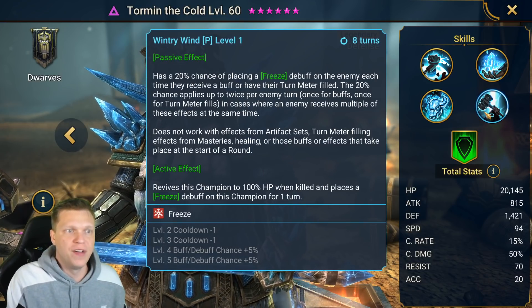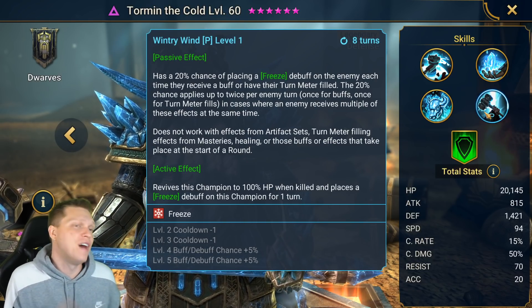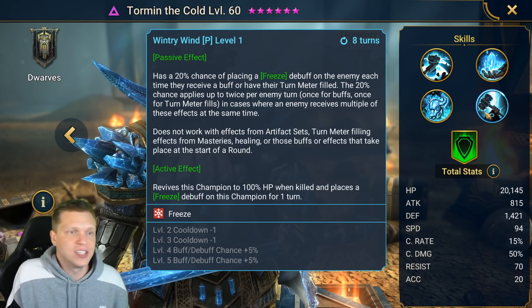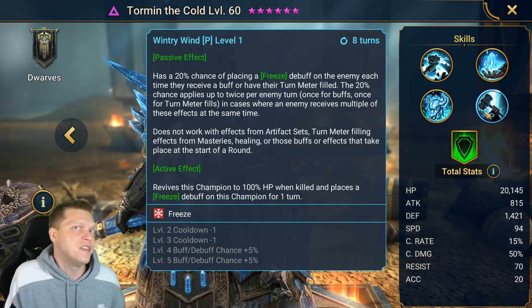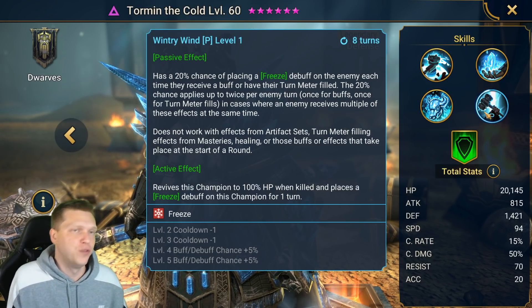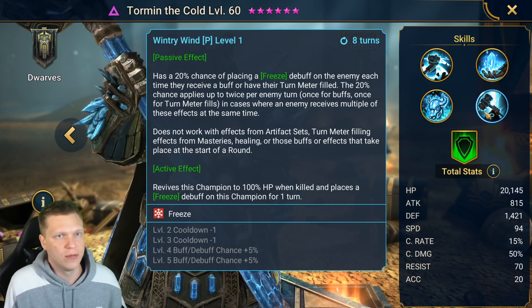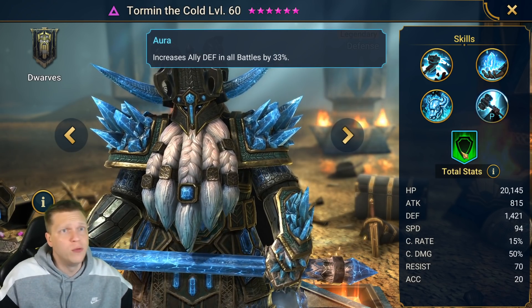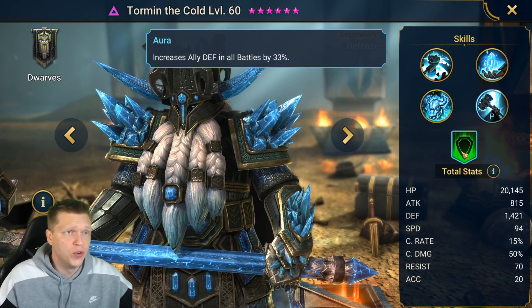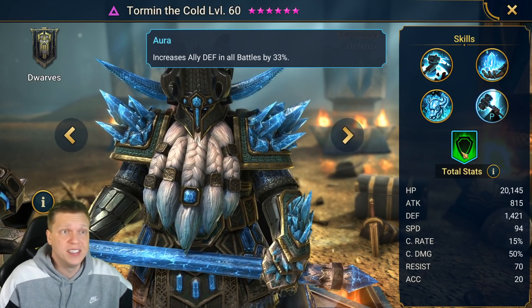The active effect on the passive is going to revive himself with full HP when he's killed and place a freeze debuff on himself. As long as he can sustain that one turn while under the freeze, he's back and rolling again. Even fully booked this is a six-turn cooldown. For the aura, it's all battles and it's 33% defense — very generally useful and you can really take it anywhere.